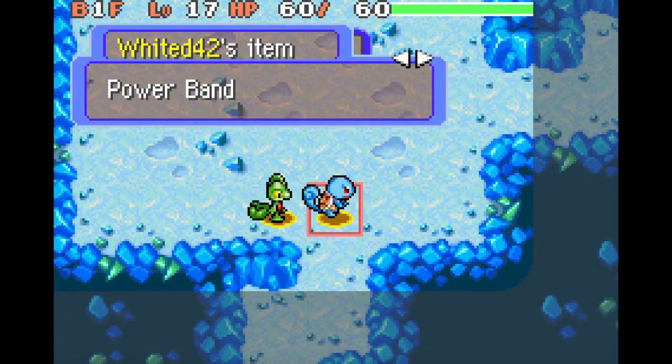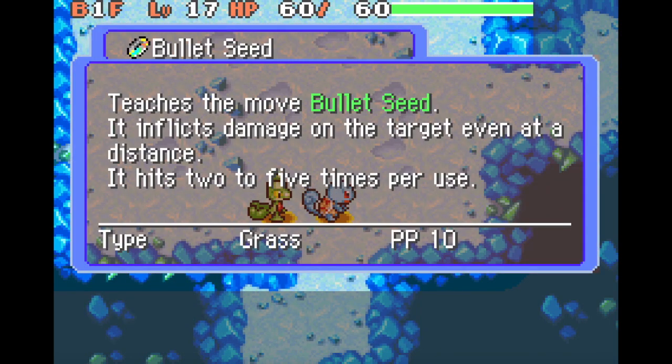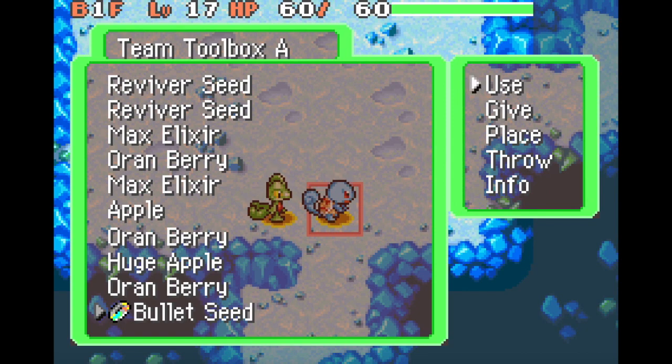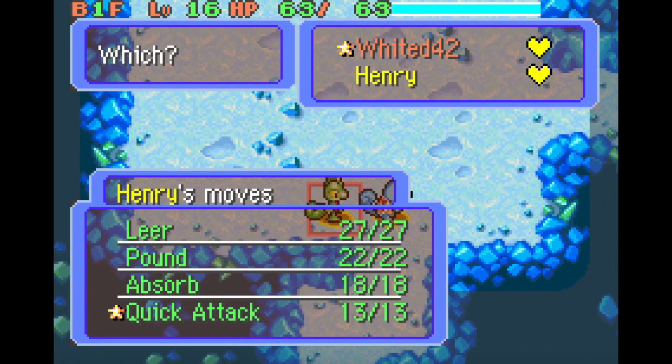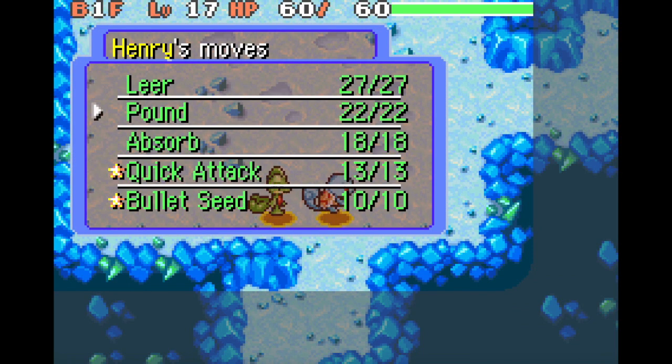We found Bullet Seed. Bullet Seed is like Fury Attack but Grass-type, and it can go across any distance until it hits a wall. It's stupid powerful, it's ridiculously good, and Henry is going to learn that instantly. So now he can just snipe stuff at range, and it's fantastic.